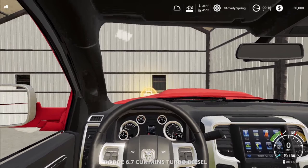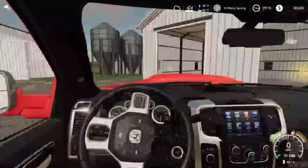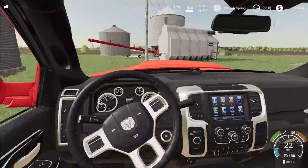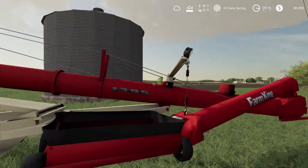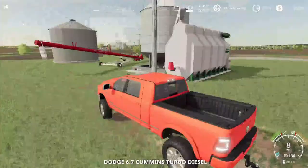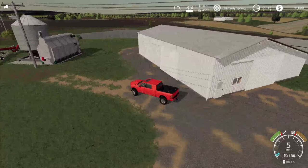Let's take the truck. This is the farm entrance. Let's go ahead and show you this over here. This here is the Farm King 1395 auger, which I believe you have to use on this map.